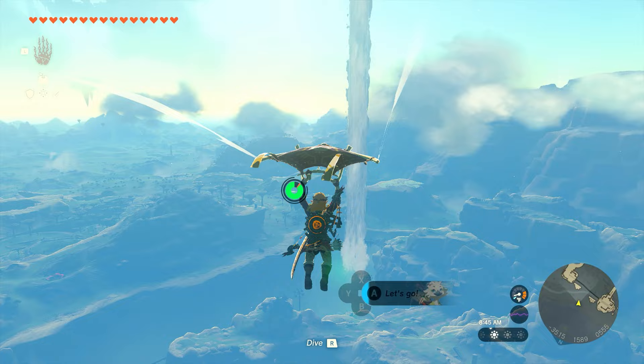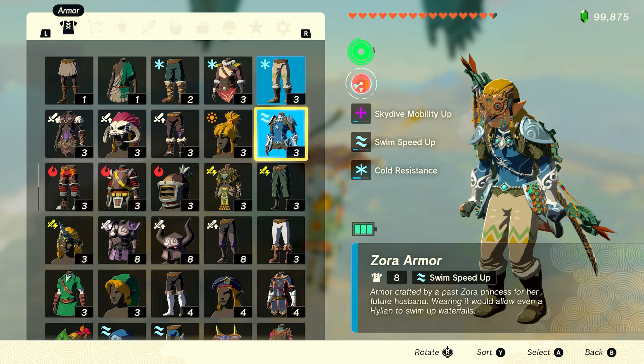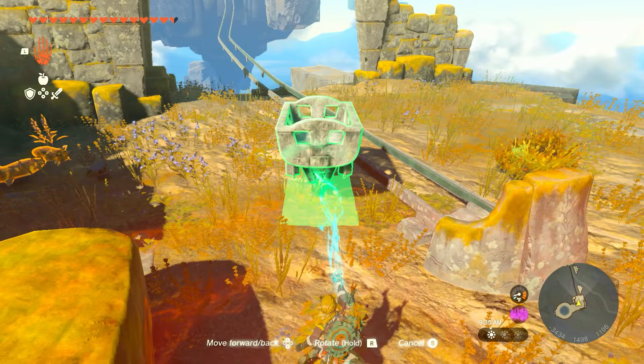We'll keep our glider out the entire time, and we need the Zora armor so we can climb the waterfall. Once we get over here, we'll throw the Zora armor on, climb the waterfall to the top, and land on the first of a few sky islands. The first thing we need to do is work our way to the back side of this island, where we'll have some minecarts and rockets. We'll throw one of the minecarts on the rails to our left, and we only need one rocket to get up.